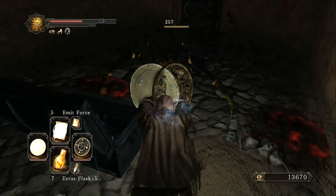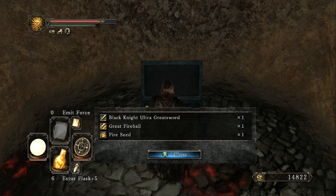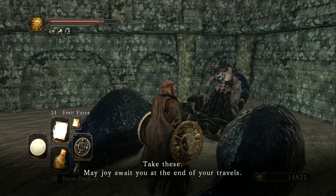Just be careful for the spiders that try and sneak up on you when you enter the room. You can also return to the Scorpion NPC in the Shaded Woods after beating the boss, and he will give you the second Dragon Ring, which raises your HP, stamina, and resistances.